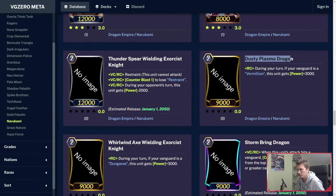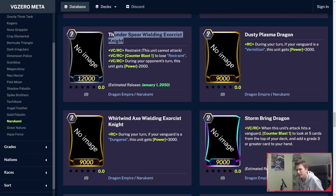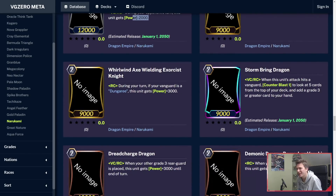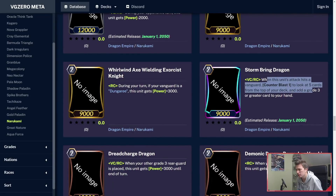Dusty Plasma Dragon — I've been waiting for this: a 12k attacker for Vermillion. Then Exorcist Knight — Restraint, Counterblast 1 to lose restraint, and during your opponent's turn this unit gets minus 2k power, so it's 12k. You can actually remove this ability, so it's 12k on your opponent's turn. Stormbring Dragon: when this unit's attack hits a Vanguard, Counterblast 1 to look at the top 5 cards of your deck and add a grade 3 or greater card to your hand. I don't think it's going to stay a triple rare — maybe a double rare.